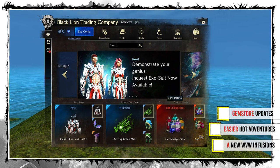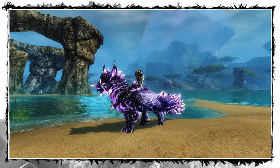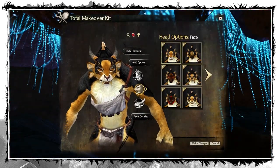And finally, let's not forget the gem store — we've got a very cool branded mount and mini set, new eye colors, and charr horns.